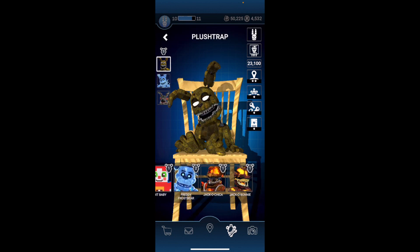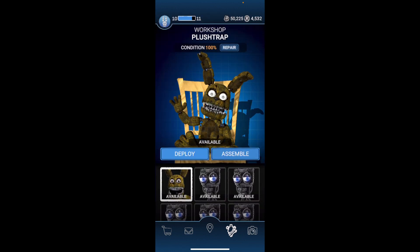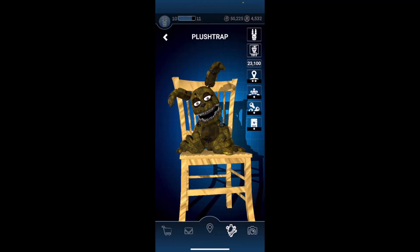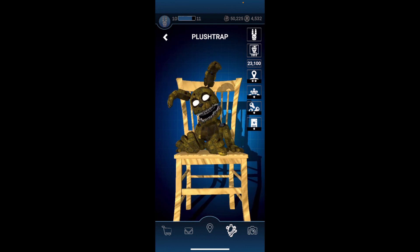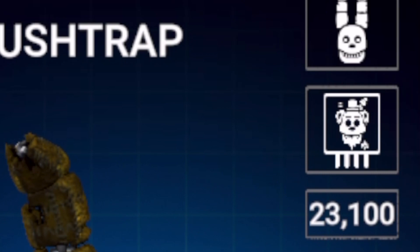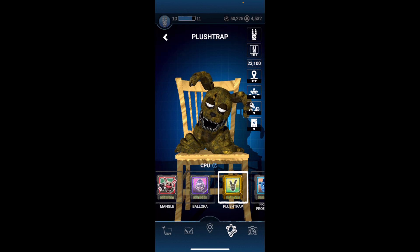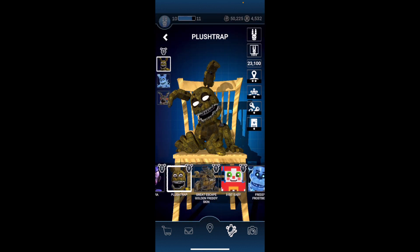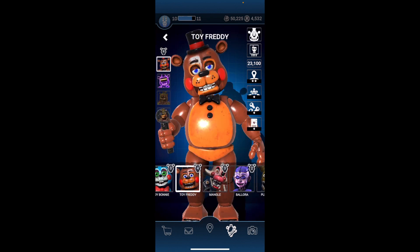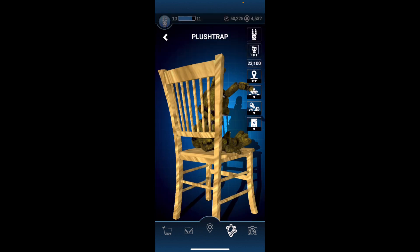Let's see, I need a Fun Time Freddy suit. I need three more skins — push trap's eyes are broken as well, I don't know if that's intentional or what. But yeah, I need a heart stick baby, a golden Freddy suit, boulder type Bonnie, and clockwork floor. So those are the three skins I need, and that's all I need to finally get everything.